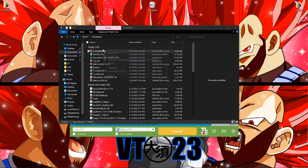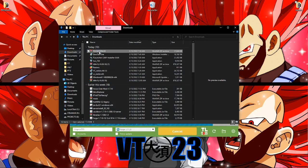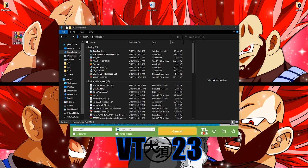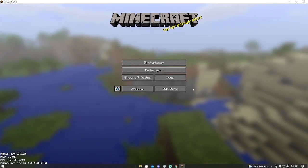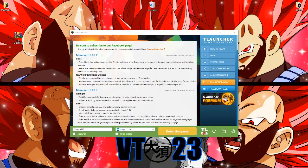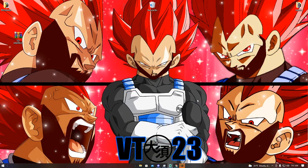Now what I'm gonna do is move this whole thing onto my desktop, because you'll see why. This is almost done. Okay, everything works. Now you wanna quit the game and minimize the T-Launcher because you don't need it as of now.